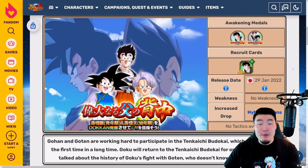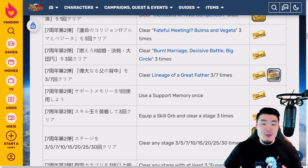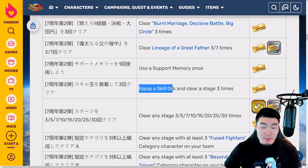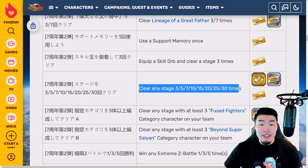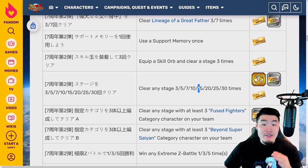Clear each of those a minimum of three times and you'll get the first three tickets. From there, there's a mission to use a support memory once for ticket number four, then another mission to equip a skill orb and clear a stage three times for ticket number five. Then for stage clear milestones: 15 stage clears gets one ticket, 20 stage clears gets another, and 25 stage clears gets two tickets — bringing the total to nine tickets for part two.